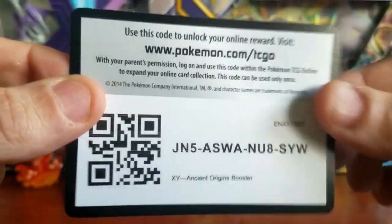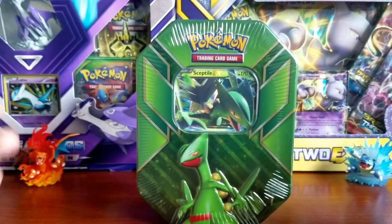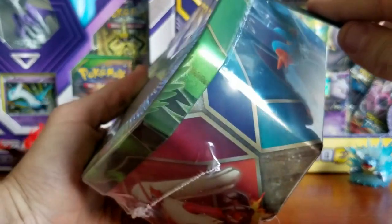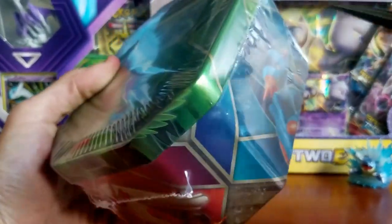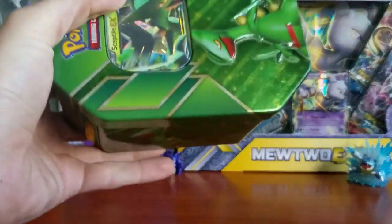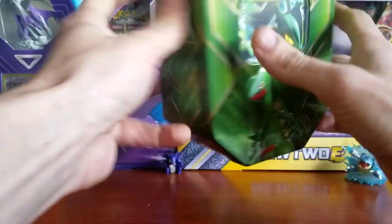Before we get into the tin, we also have some codes here from packs that were opened off the channel — Ancient Origins packs for you guys. Now that we got that out of the way, we got a Sceptile EX tin and that's what we're really here for. I'm pretty excited to jump into this. I've been seeing a few get opened on YouTube recently, and there's one reason why people are buying these tins — that's called Roaring Skies. So we're gonna jump right into this — rip it open.